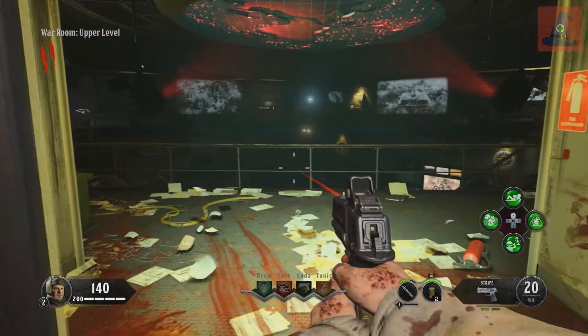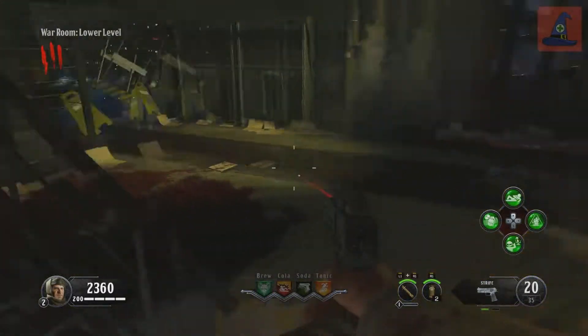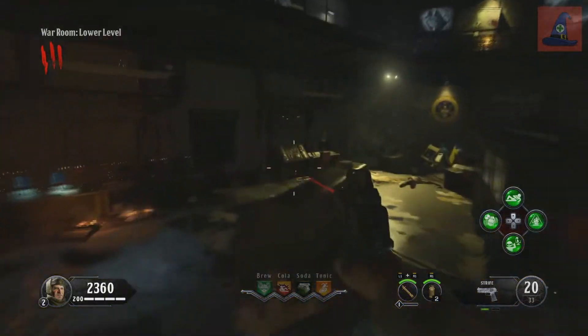The next shield piece will be down the elevator in the upper war room. When you get enough money, go through the barrier on the stairs, go left and turn a hard left — it can be hiding right here under the stairs.